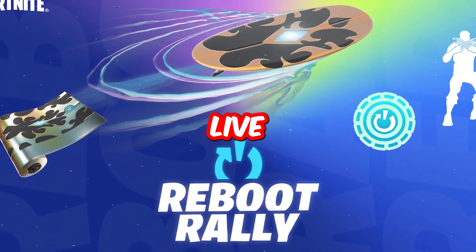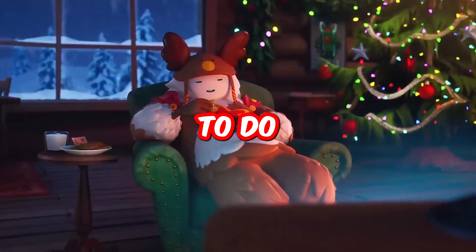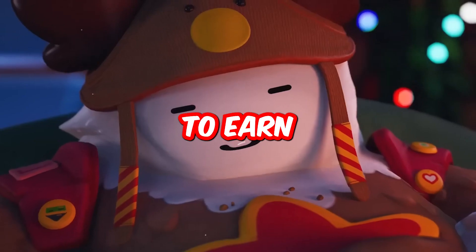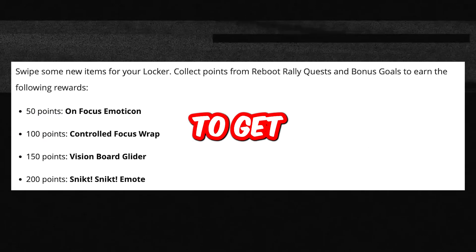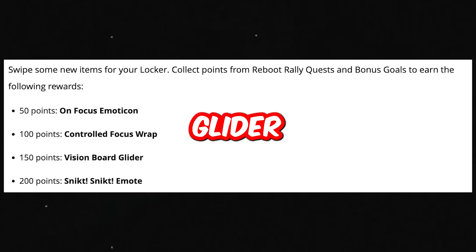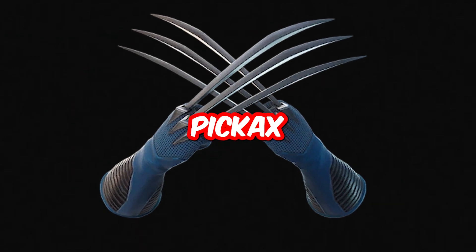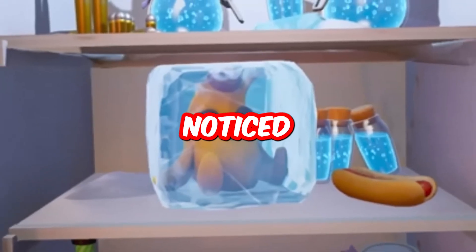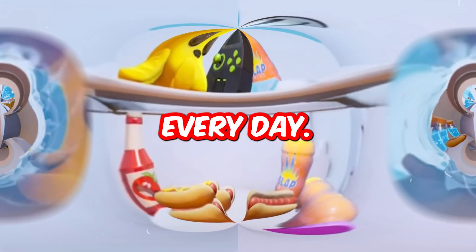A reminder that Reboot Rally is live right now and you can claim a bunch of rewards. To win these, play with a friend who hasn't played Fortnite in a while. You need 50 points for the Unfocused emote, 100 for the Controlled Focus wrap, 150 for the Vision Board glider, and 200 for the Wolverine emote. We were also supposed to get a pickaxe, but Fortnite removed it for some reason.